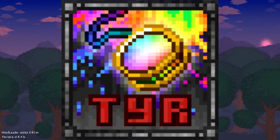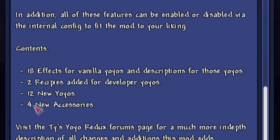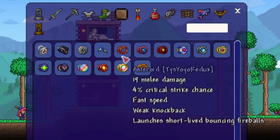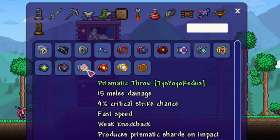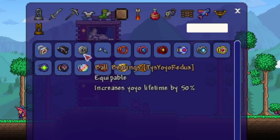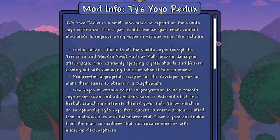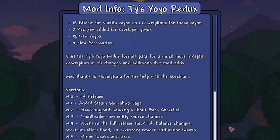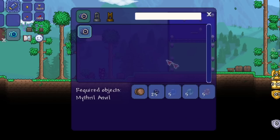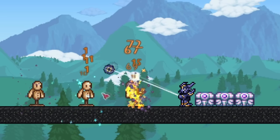This will really give you a reason to go out of your way and get certain yo-yos instead of them just being recolors with different damage outputs. You can pick and choose which ones you like the most based on their unique attack styles. The Ties Yo-Yo Redux mod is going to be the perfect mod to install — not only does it add unique features for almost every single vanilla yo-yo, but it adds its own yo-yos to fill in areas of progression that feel lacking.